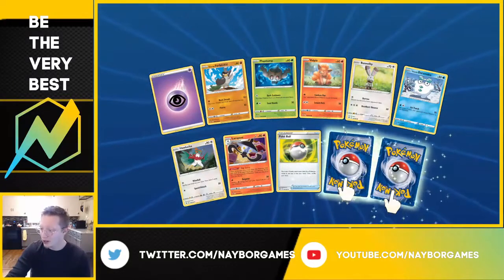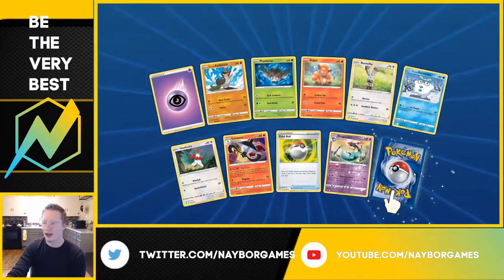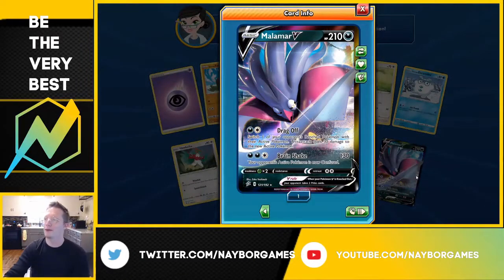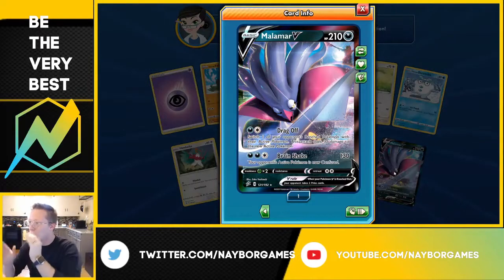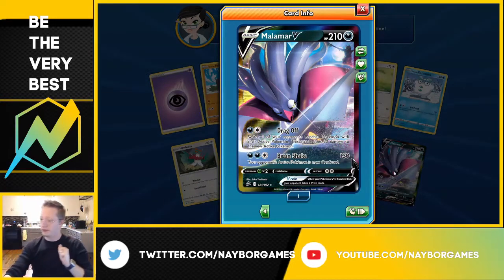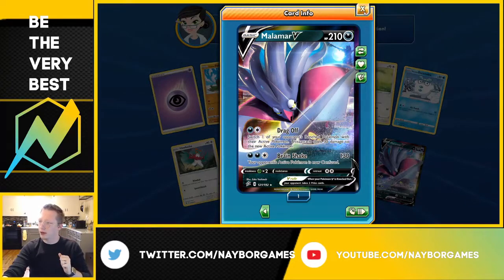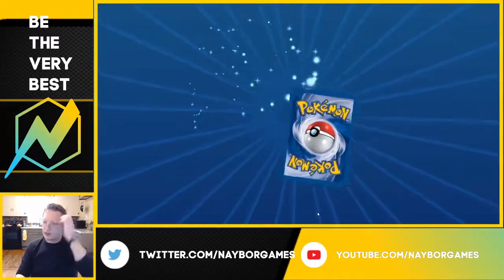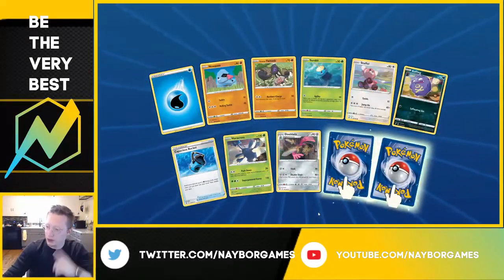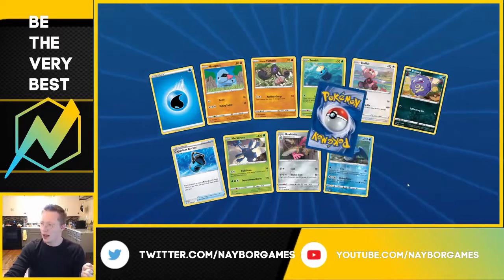We have a Reverse Holo Rare — Dragapult! I really hyped that one up. And a Malamar V, another Ultra Rare! Still don't need a Hyper Rare or Secret Rare, but I will take one. Seven packs left — Water Energy, nothing new, but a Reverse Holo Rare Cramorant — I didn't know it was a Rare — and a Ninetales Non-Holo Rare. Six packs left, let's go.